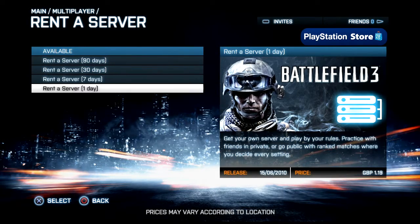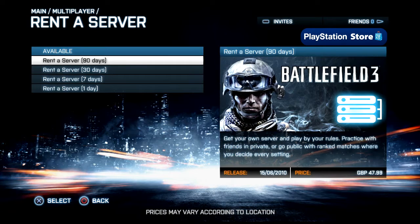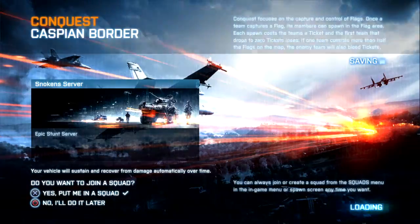You can rent your server for 1 day, 7 days, 30 days, or 90 days starting today. Customize your server by giving it a name, description, and custom logo.